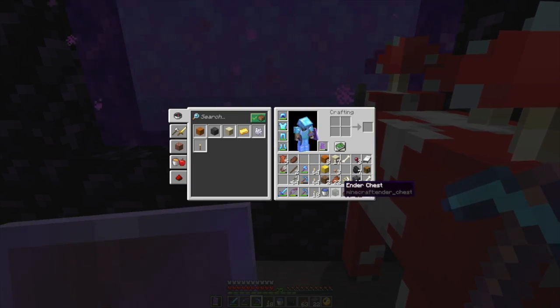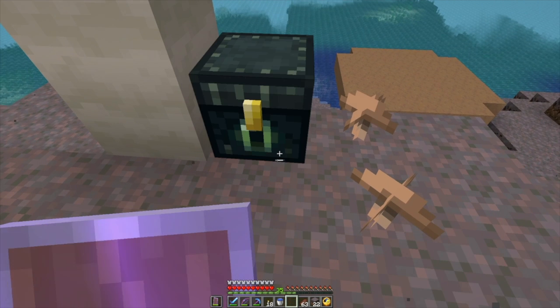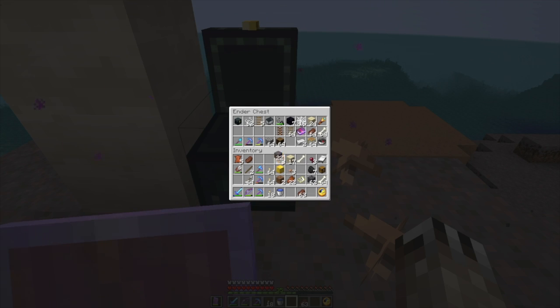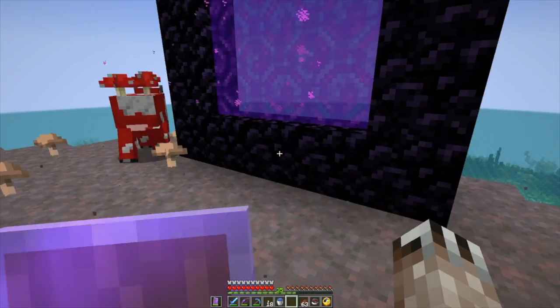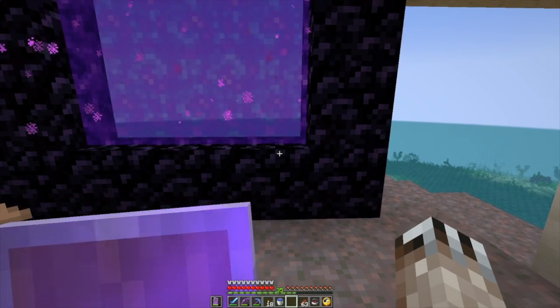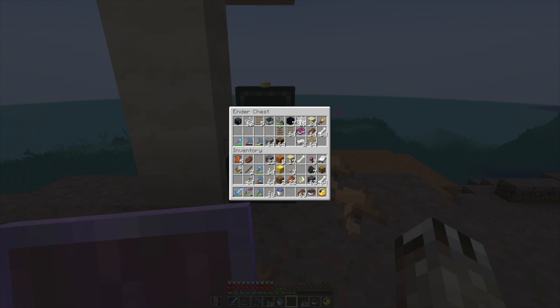Put the iron chest back down, because we're at the point in our journey where we need our compass. Home is that way, a little more than a thousand blocks. I should have a second bed but I don't — this is kind of dumb. I'll need a bed on my way back home.